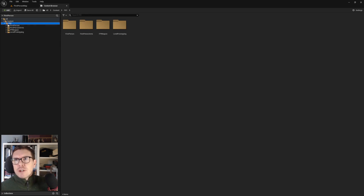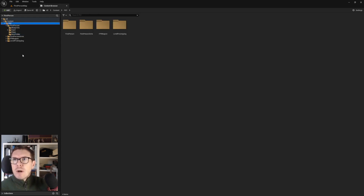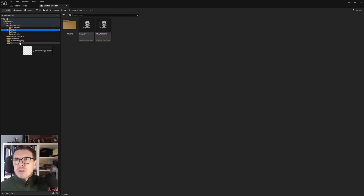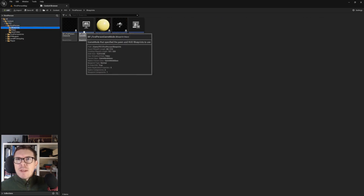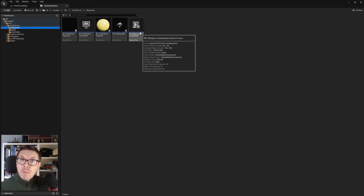We haven't really done anything with the folder structure yet - we just moved everything in. We still need to do some cleanup. Opening up the first folder, we can see it holds a folder named 'First Person,' and in there we have blueprints, inputs, and maps. We need some extra folders, and inside blueprints we have a first person character, a game mode, projectiles, weapons, and a weapon component - which is new in 5.1 for this template.